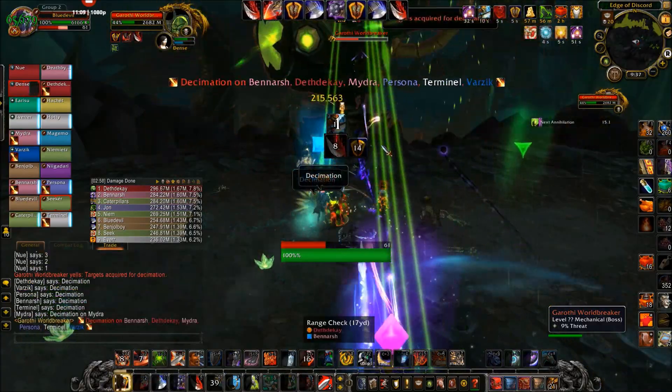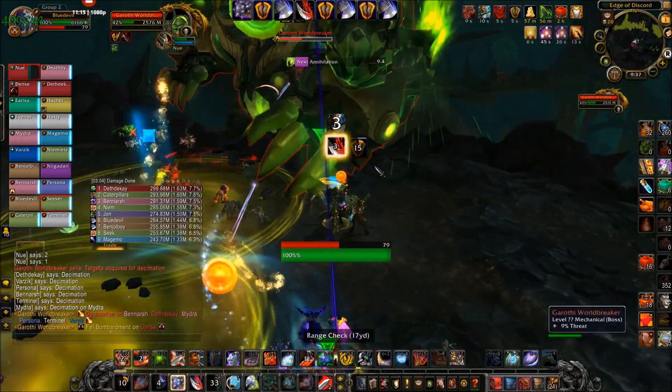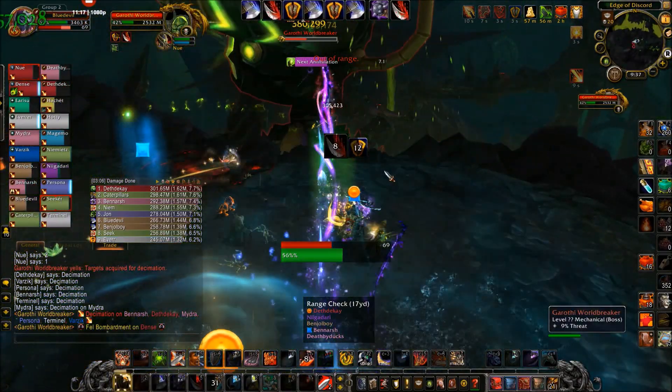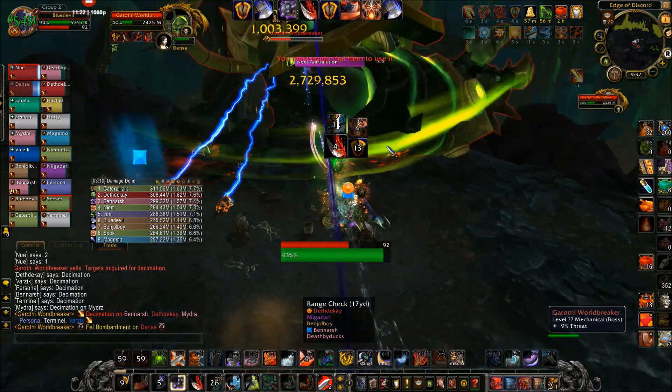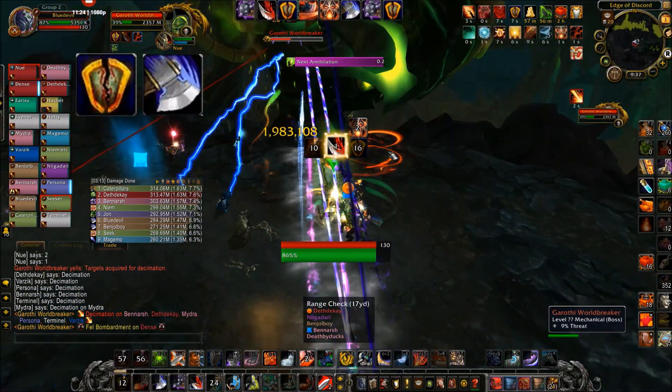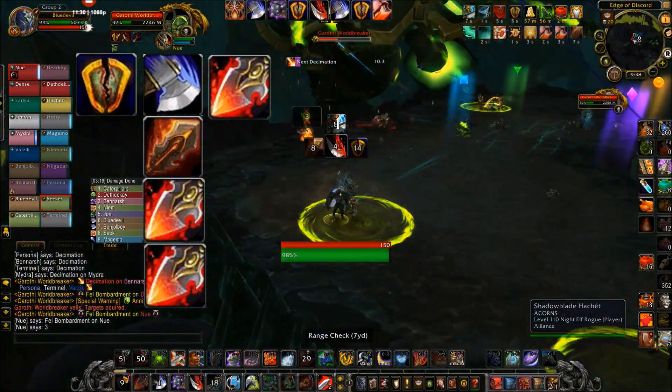With the Execute phase, Slam is no longer going to be used, and neither will Rend. All of your Rage is going to be put into Execute and Mortal Strike. This is a very Rage-negative rotation, so keep an eye on opportunities to cast Charge to gain some extra Rage. Priority is going to be Colossus Smash, Mortal Strike with a Shattered Defenses debuff and two stacks of Executioner's Precision, and then Execute.